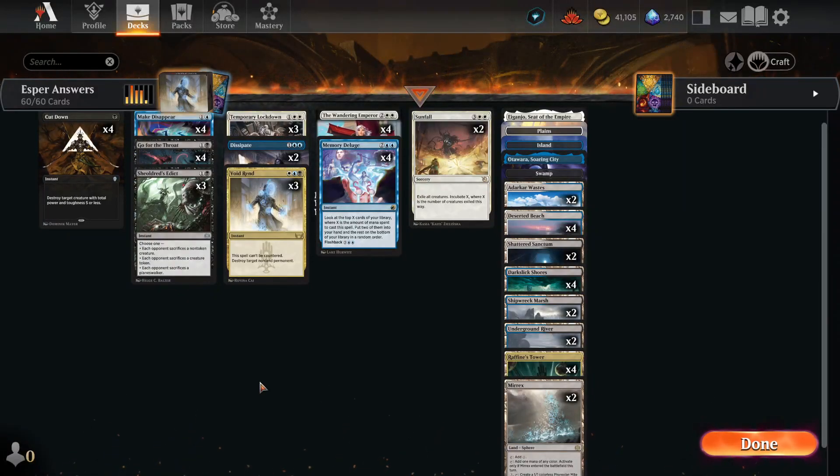Hello everyone and welcome to RNG University. On tonight's episode: Esper Answers — basically it's Esper Controls. I found this deck online and thought it looks fun. It is not a great deck in any way whatsoever. I don't think there's any reason for this deck to exist other than the fact that it's made of answers for today's meta.